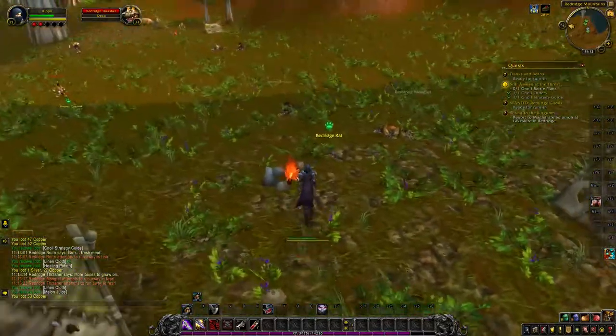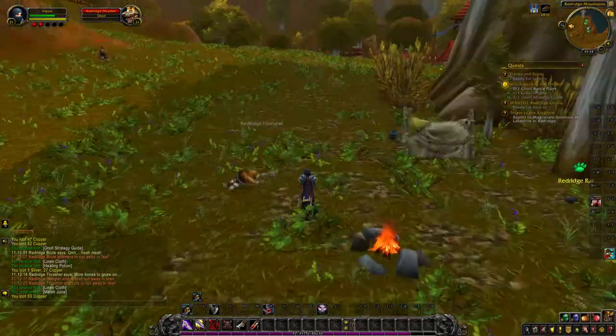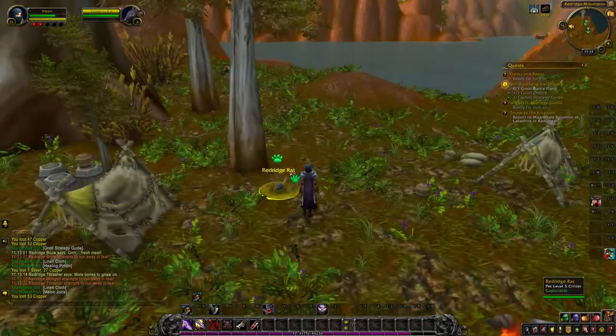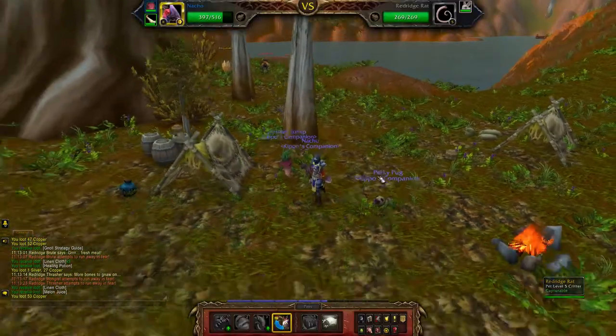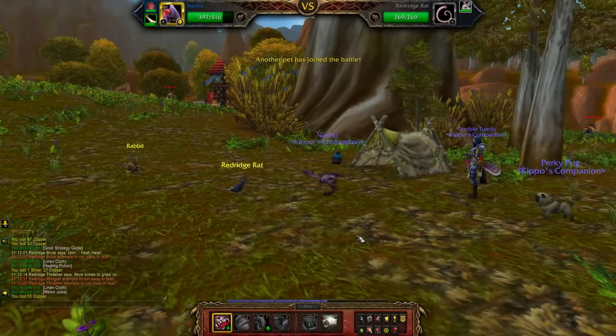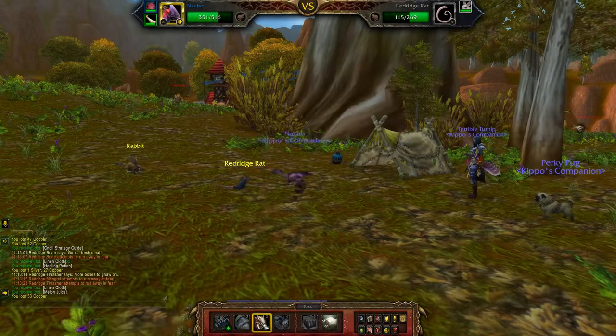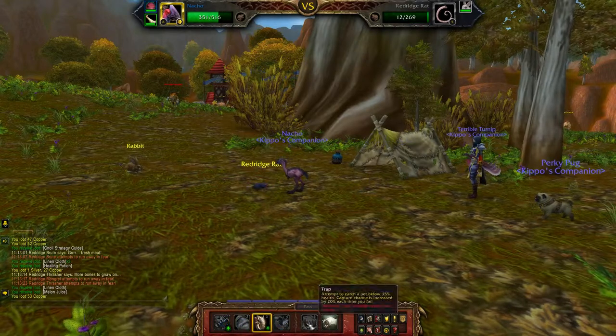The Red Ridge Rat can be found in Red Ridge Mountain. If you want a Red Ridge Rat, go to Red Ridge Mountain and look for a rat on the ground, and you will maybe get yourself your very own rat Pokémon.